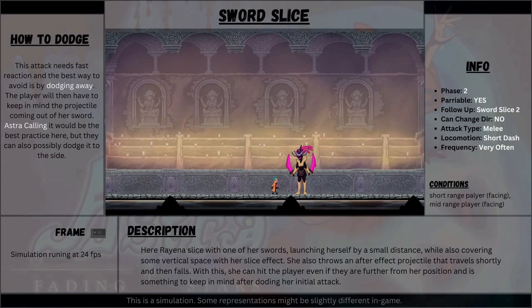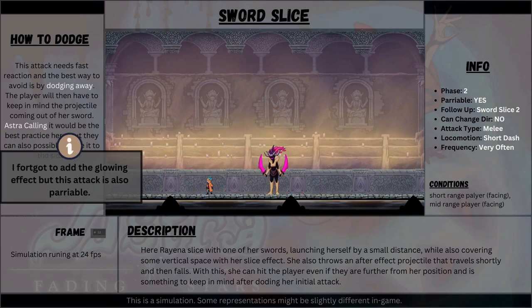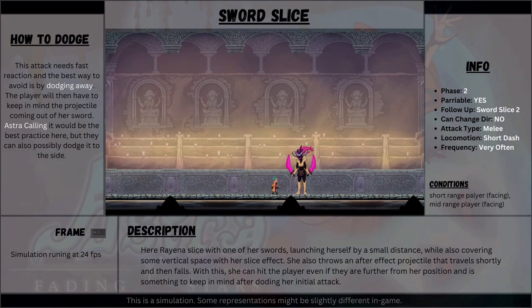This is a very similar attack to the Spear Thrust from phase 1. Rihanna does this a short distance while performing a fast attack. The difference here is that she covers more range, plus the addition of an extra energy particle flying out of her sword and attempting to fall on the player. The player can avoid this after-effect either by walking away or by using their Astra Call to block it.